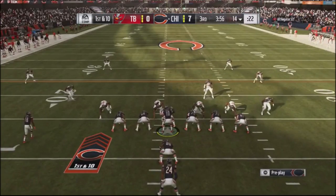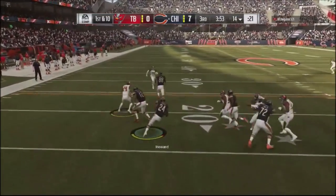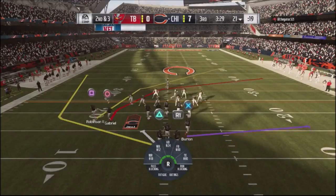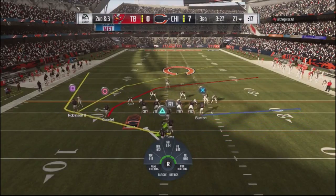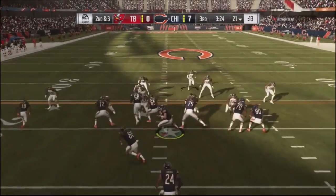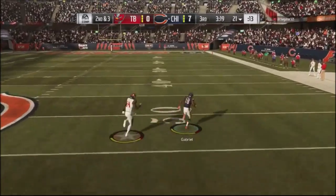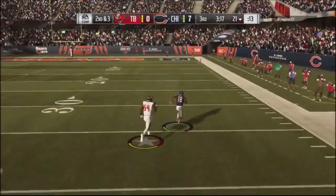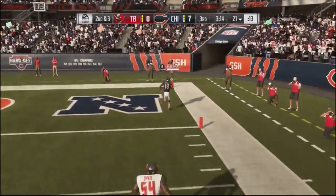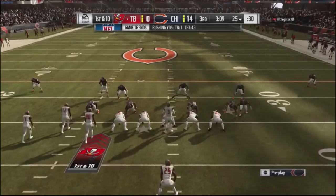That interception really put the steam out of his entire play calling. He tries a run play but the defensive back comes off the block. Back into the play action fullback wheel — looking to the crossing route, nobody's there, he tries to manually blitz me. And Gabriel is able to get a nice completion for a touchdown.